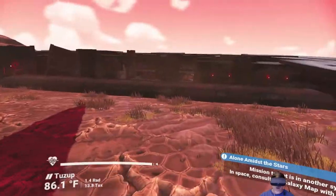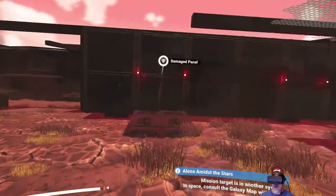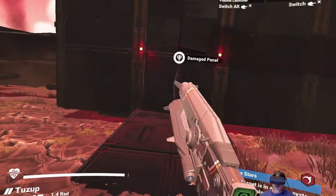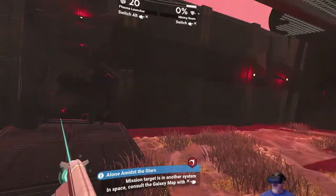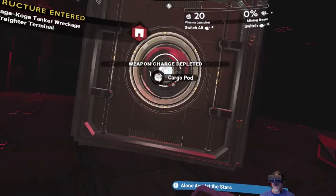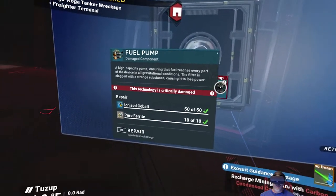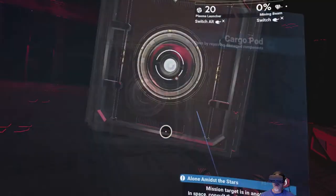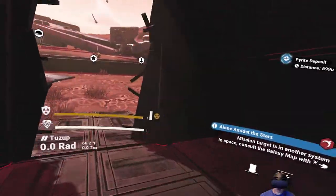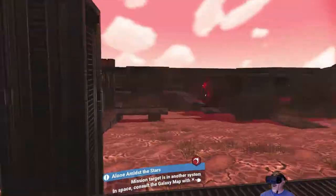We've got the terrain manipulator done too. Let's go ahead and hop in here. How is it that that's back? I thought I knocked that thing down - that's weird. It must regenerate or something. Let's fix this, then grab whatever's in here and run the hell out of here because that thing does a radiation thing. It's nasty. An anti-matter housing - that's all we got out of that. Really. Thanks, freighter.